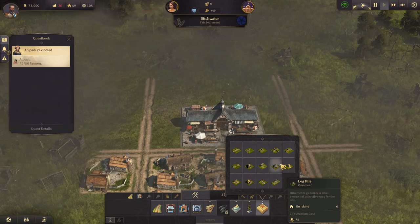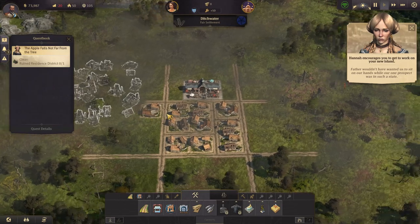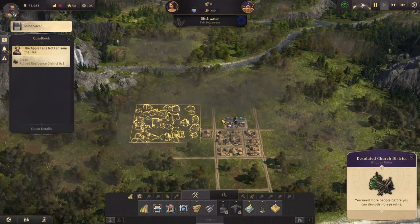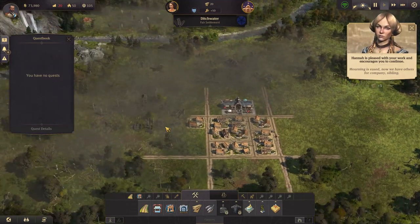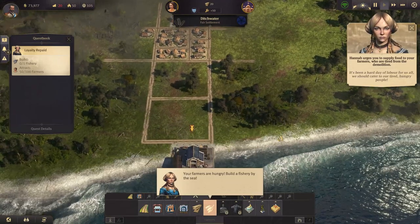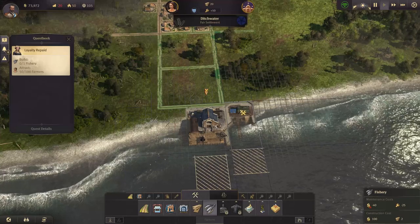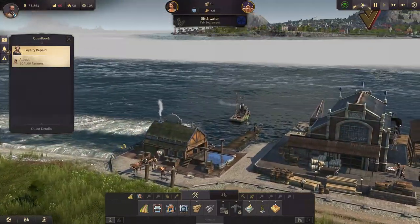Let's see what other decorations I've got. I can unlock more. Now we can clear some residences. Let's gather our townsfolk and ask them to spruce the place up. We can click on these and they will run simultaneously if I have enough people. These will provide me some goods as well.